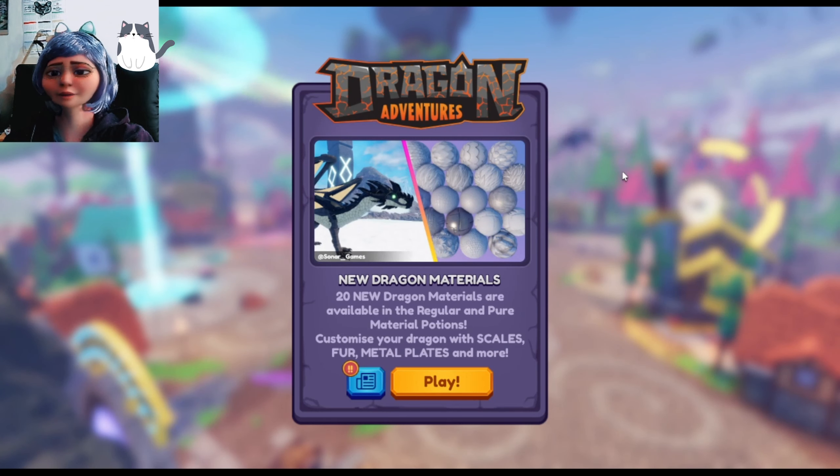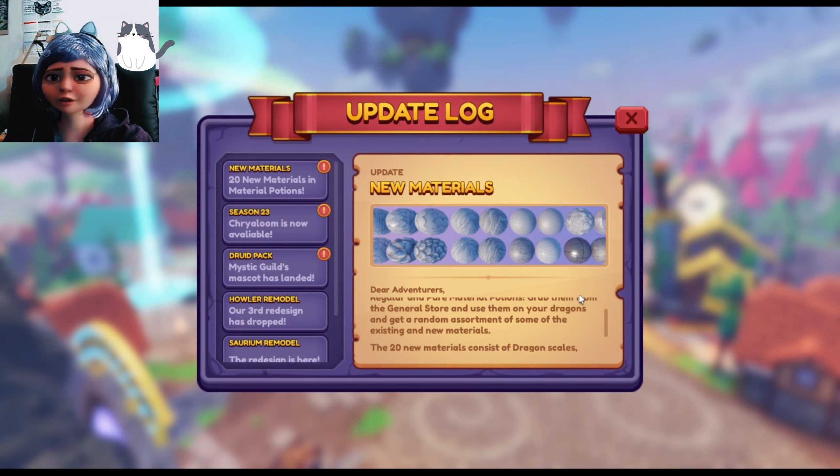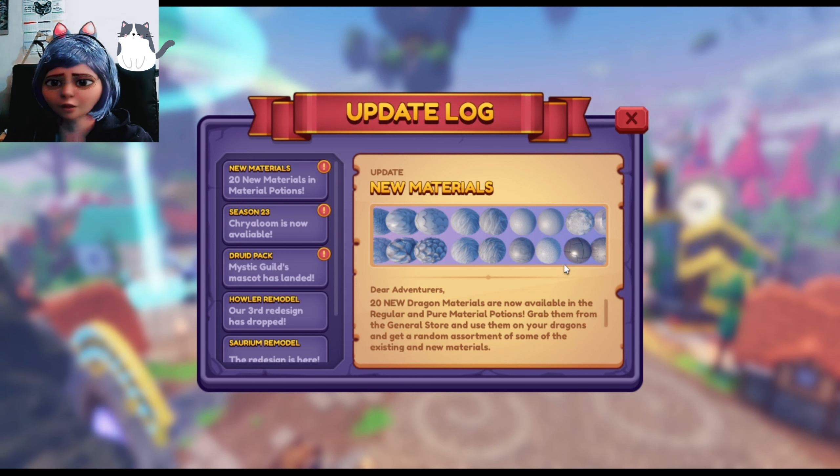Good day guys, welcome back to Dragon Adventure. We've got 20 new materials - things like leather, gold fabric, metal blades, and many more. I hope I get something like fur; I would prefer fur.